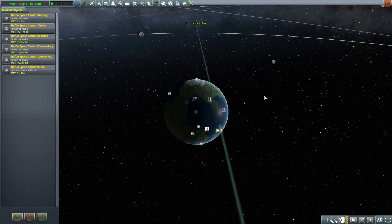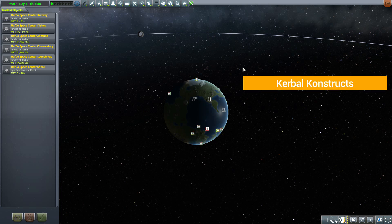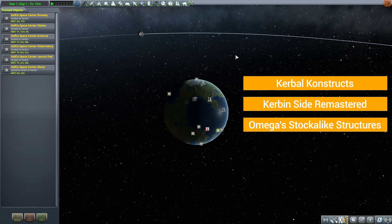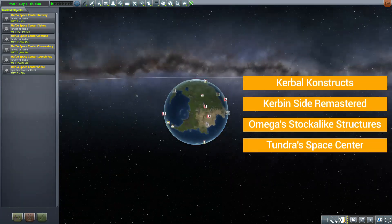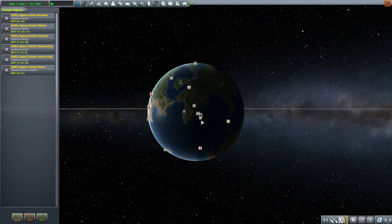Before we head into the tracking station to take a look, there are some prerequisites to get this thing to function. You are going to need Kerbal Constructs, Kerb Inside Remastered, Omega's Stock-Alike Structures, as well as Tundra's Space Center.